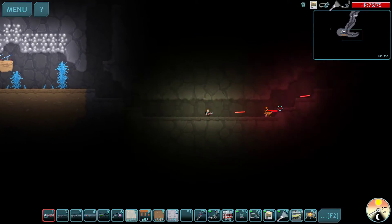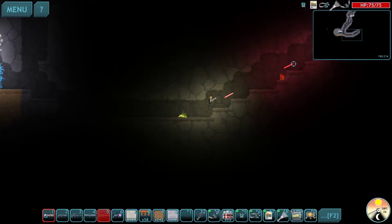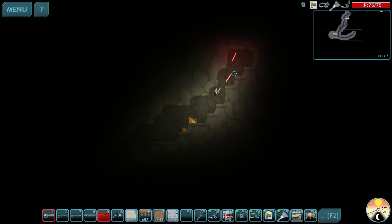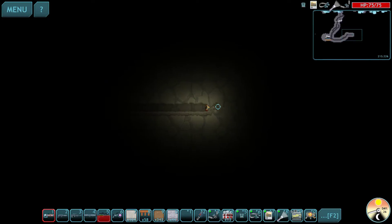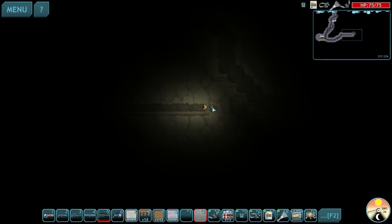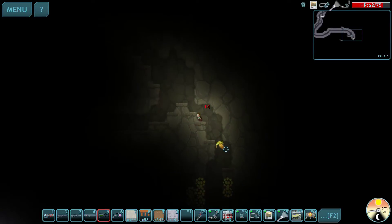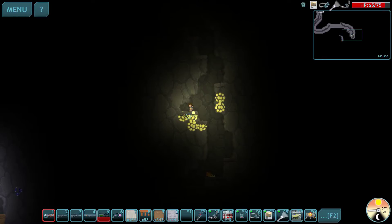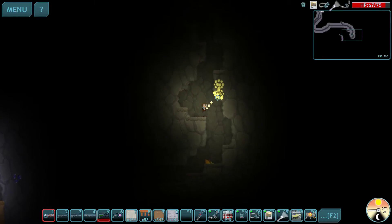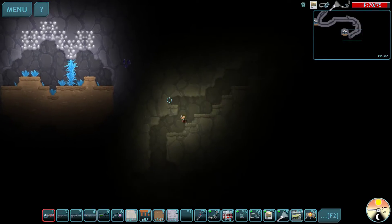There's something down here we'll need to get as well. Oh, that's what we need right over here to the left — and I see a purple gem in the wall too. Make no mistake, our nights just got a lot more difficult. If you're wondering — yes, it definitely got difficult.